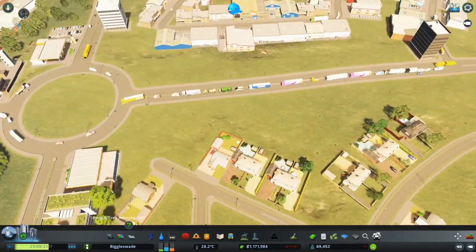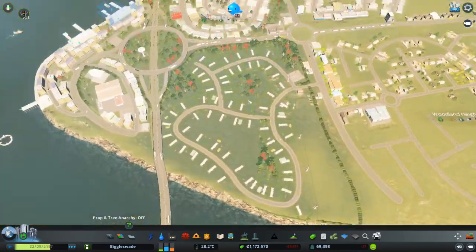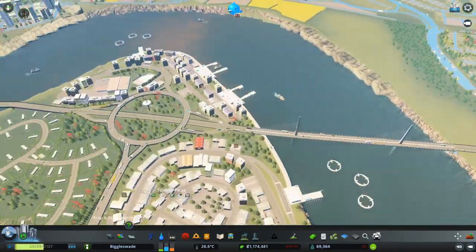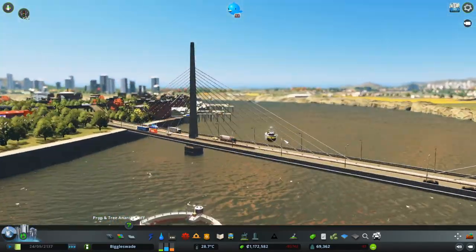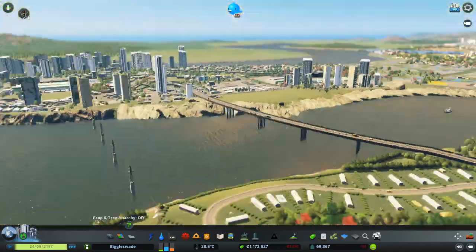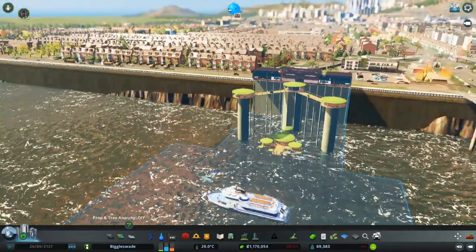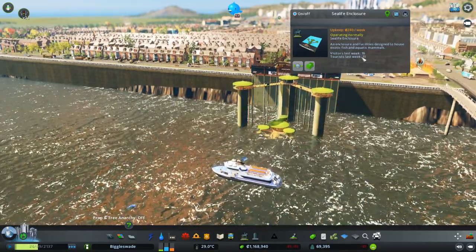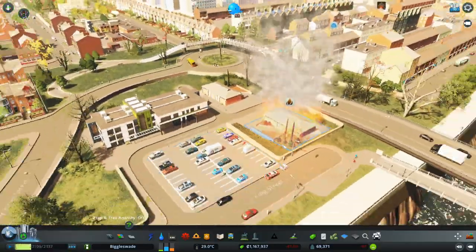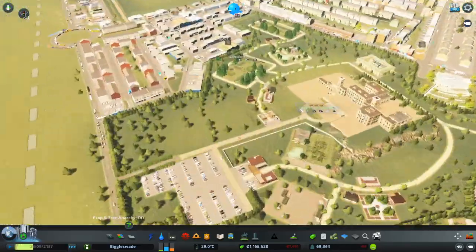We are adding a lot more traffic into this area, which I'm a little concerned about because it is one way in, one way out. There is no other join onto the motorway - the bypass, I should call it. I do love that bridge. Is that a fishing ship? Does the boat for my sea life center actually move? We've had tourists - that's good. We've got a fire down the front there though, that's probably not a good sign.